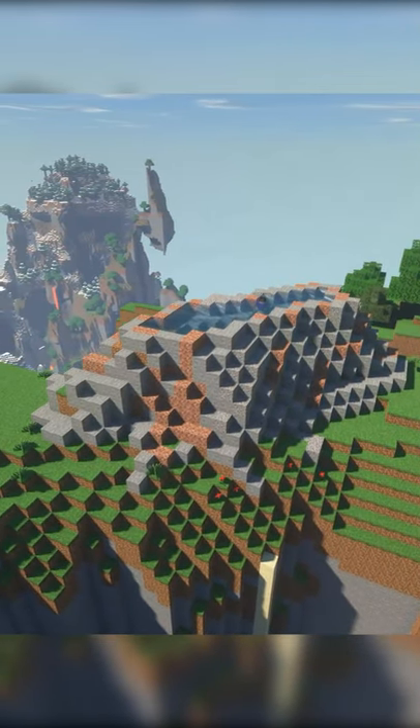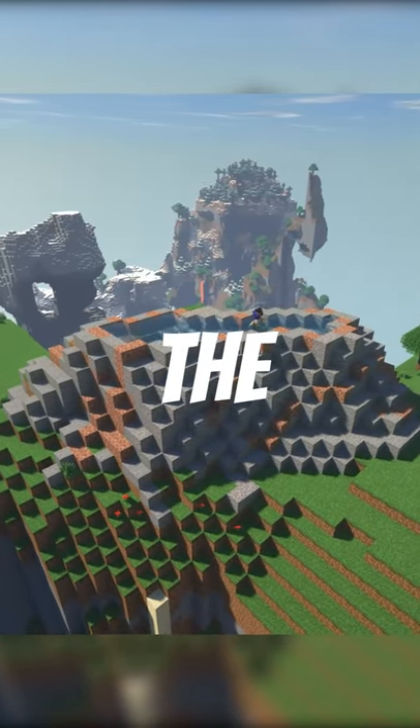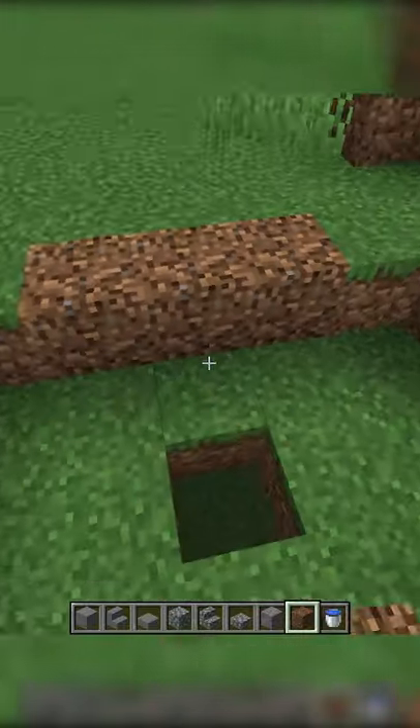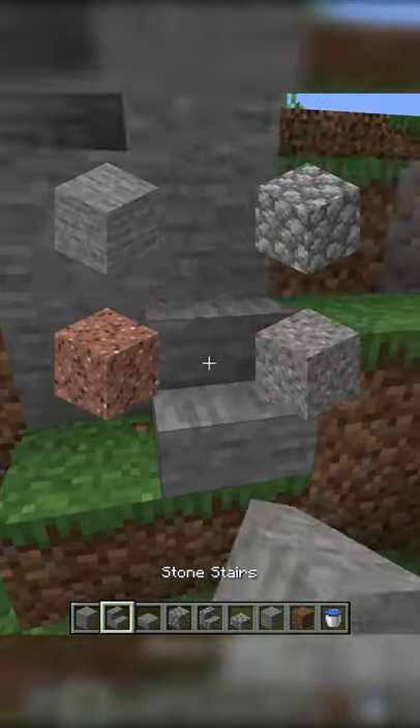With the hill complete, I moved on to the next part of my plan. My goal was to create a decently sized basin of water that would connect the hill I just made to the actual waterfall. Similar to the hill I just built, I started by creating a rough outline for this pool of water. In general, I mostly used coarse dirt for the floor of the basin and variants of stone for the outside of the basin.